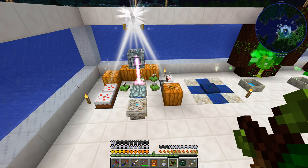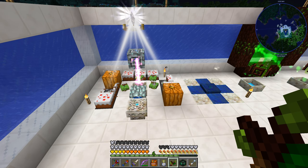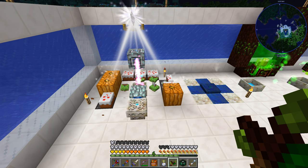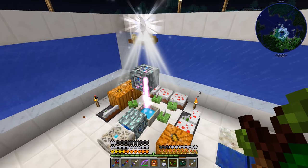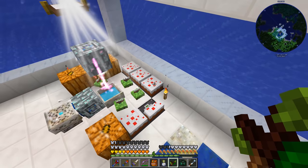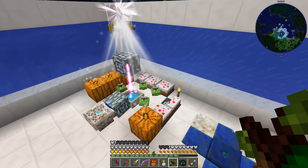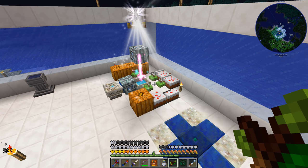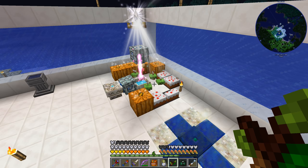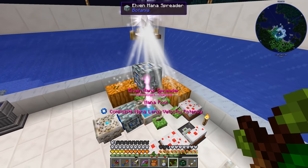This seems to be working pretty well. The pumpkins are definitely converting into cakes and the cake flowers are eating them. I did have to move the cake flowers from where they were before because they were blocking some of the beams of light from being able to convert the back cakes. But yeah, we are definitely always having cakes around for the cake-eating flowers.